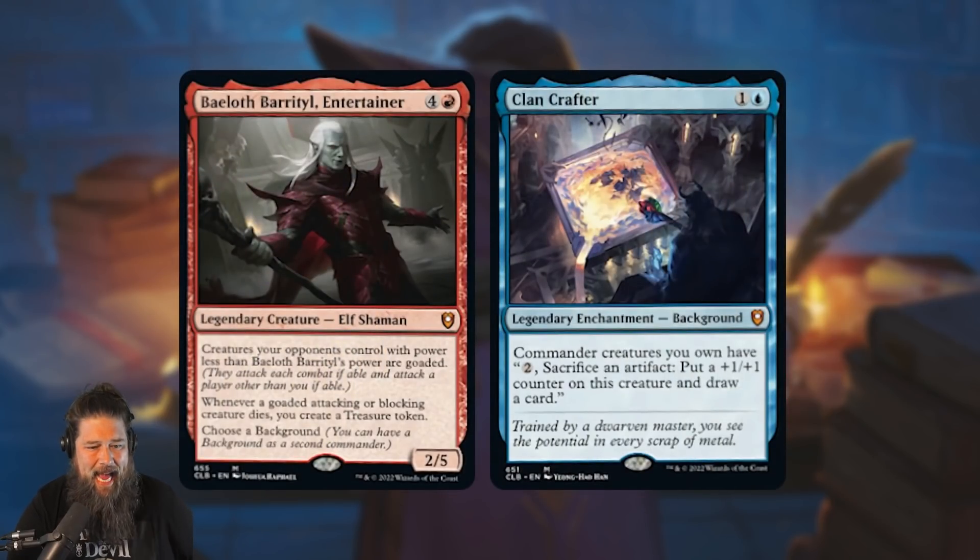It's led by Furcrog — not going to get into Furcrog again, we talked about it at the beginning of spoiler season. As far as our backup commanders, once again we've got a background partner pairing with Bailoth and Clan Crafter. Bailoth is a five-mana 2/5 Elf Shaman — creatures your opponents control with power less than its power are goaded, they have to attack each combat but can't attack you. Whenever a goaded attacking or blocking creature dies, you make a treasure, and then you can choose a background.